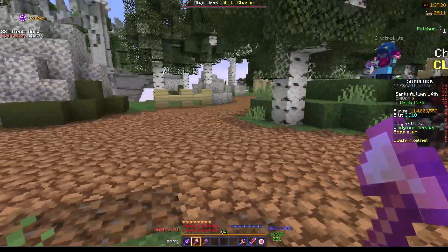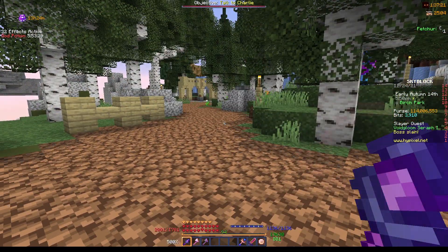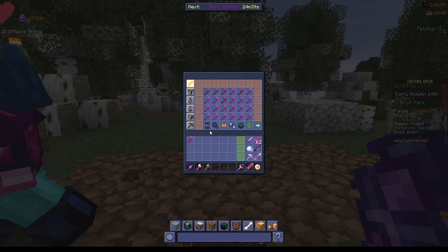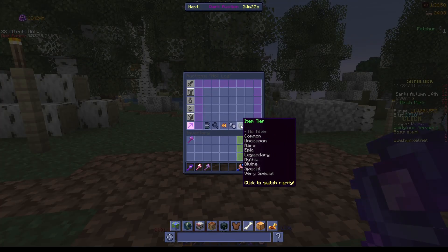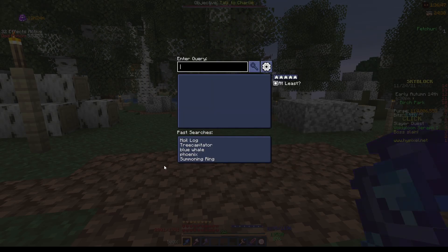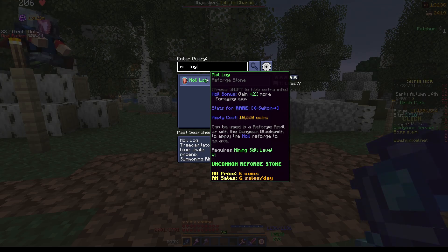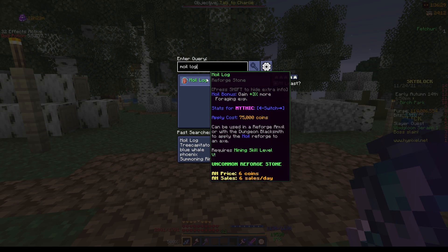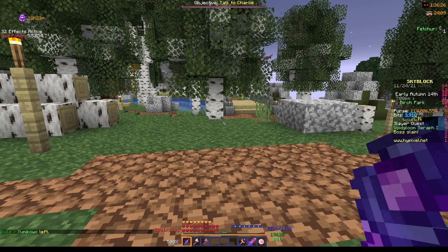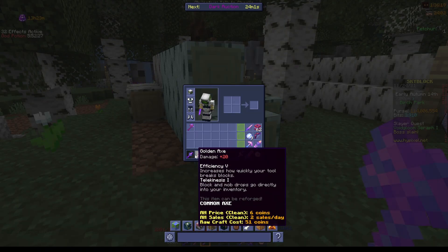There's no specific pet for mid-game, because all foraging pets are kind of late-game since they are quite expensive. This may now also be the time to get a moil log. What a moil log does is give you more foraging XP — 1% on common, 2% on rare, 2% on epic, 3% on legendary, and 3% on mythic. It's really cheap, like 50,000 coins. And if you want more foraging XP gain, you can get moil on your jungle axe or golden axe — but I recommend not doing that until you at least get a tree capitator.